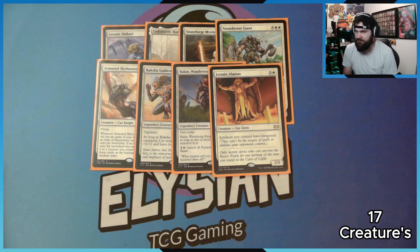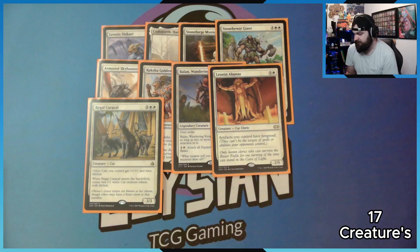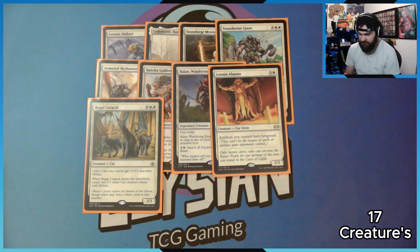We have a cat — and if you guys haven't noticed, most of my creatures in this deck are cats. It gives my cats hexproof, so they can't be targeted. That protects my really important pieces. And then we have some token creators — cats get a bonus when I have lifelink, and it creates two 1/1 cats with lifelink on entry.